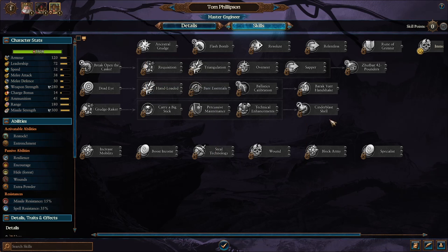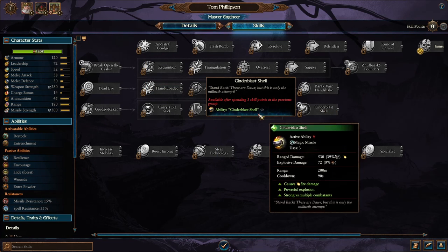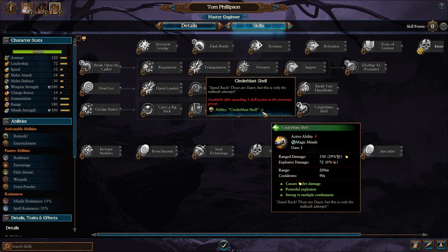One of the more favorite abilities is Ballistics Calibration, an area ability that gives accuracy and reload skill to allied units — great to park near artillery. He can also get the Cinderblast Shell instead, a magic missile with three charges, causing fire damage with some nice range.